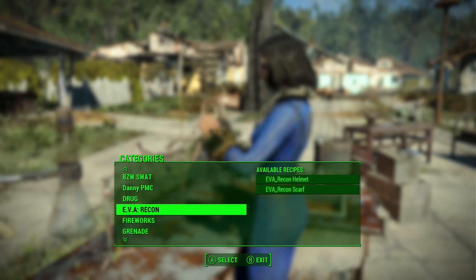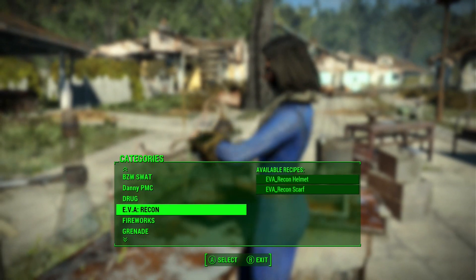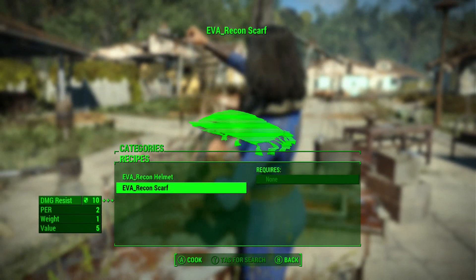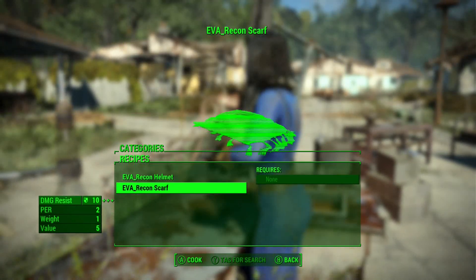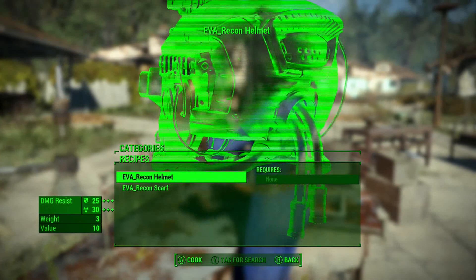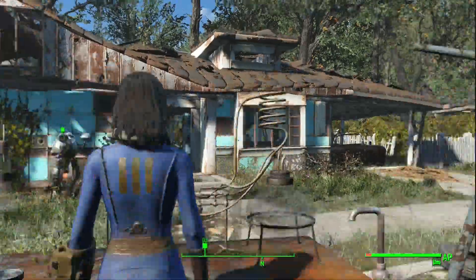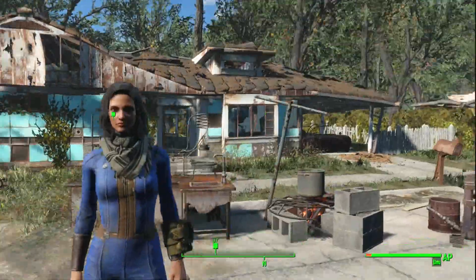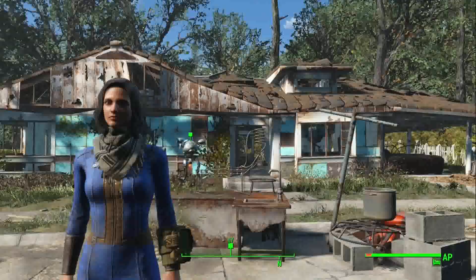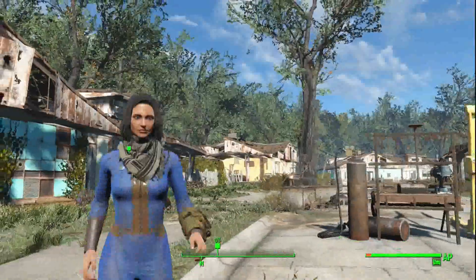So anyway, it is EVA Recon. There are two things here: you've got the scarf and the helmet, and they give you a little bit of resistance. The scarf for some reason makes you see better. I like the scarf — you could download the mod just for the scarf because it's a pretty neat scarf.